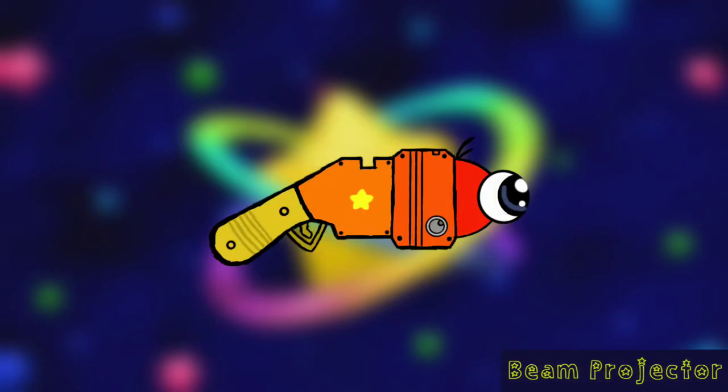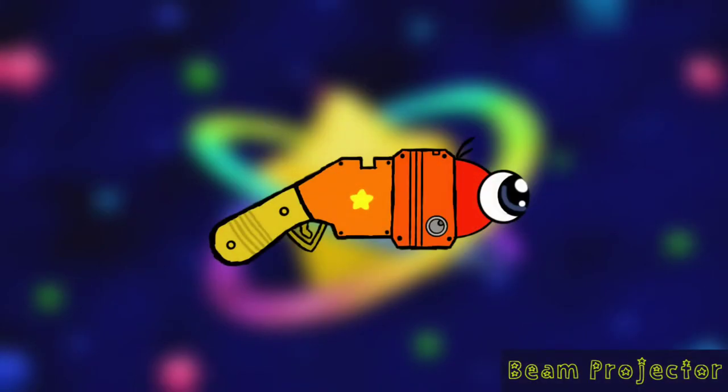When the Beam Projector activates its beam, it creates a sound effect. But if the weapon overheats and doesn't hit a target, it creates another sound effect.